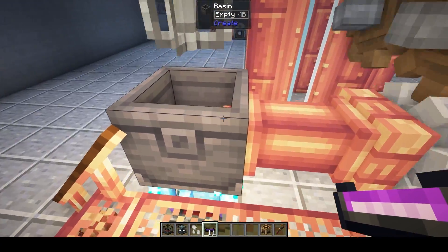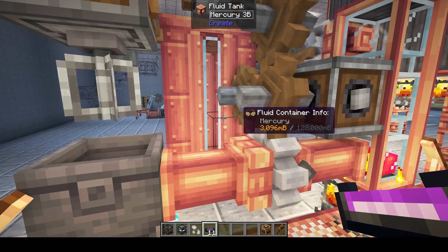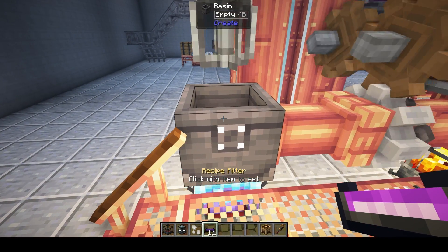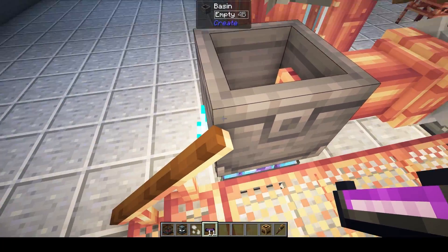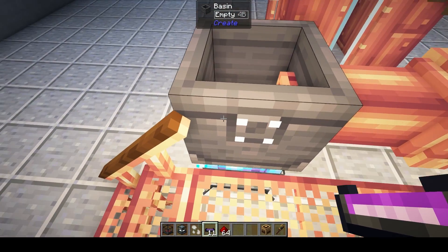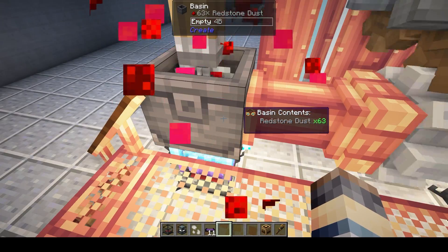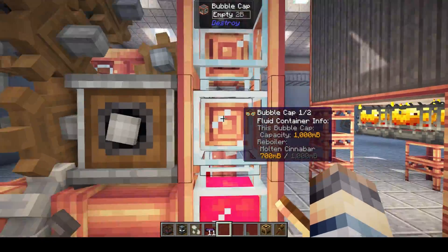Now we're going to take a look at a few different ways to actually mix compounds or separate them out. First, you can use a basin with a mechanical mixer to mix different mixtures together, and you can heat or cool this — or some of them don't require it at all. For example, if you melt redstone in with superheated, it'll give you molten cinnabar.